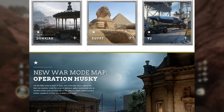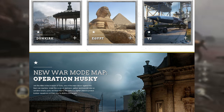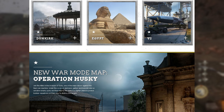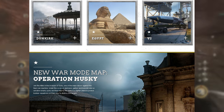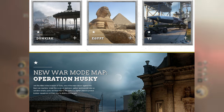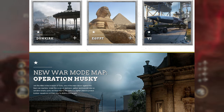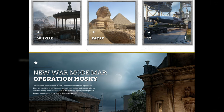On the Operation Husky map, you'll join the Allies in an invasion of Sicily, and land one major blow against the Nazi war machine. Under the cover of darkness, gather and transmit intel on sensitive enemy ports, and then take to the skies in fighter planes to protect bomber squadrons on the way to destroy the targets.